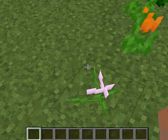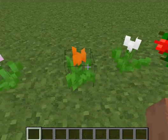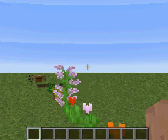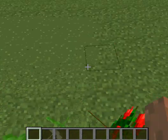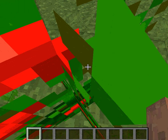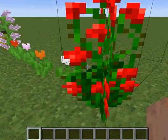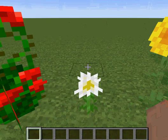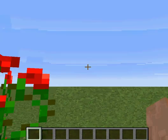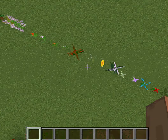This is a lilac flower. This is a red tulip, a pink tulip, an orange tulip, and a white tulip — four different colors of tulips. This is a rose bush, and when you break it it'll give you a rose bush. Just like the normal flowers in Minecraft, these flowers can make dyes.